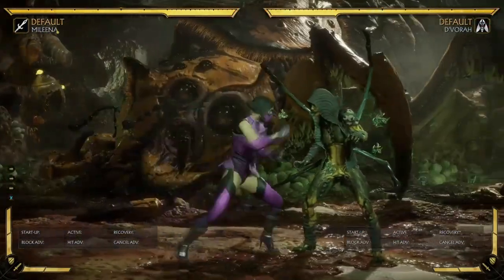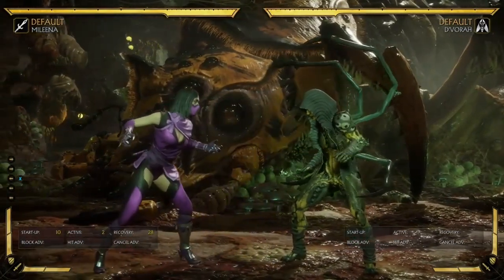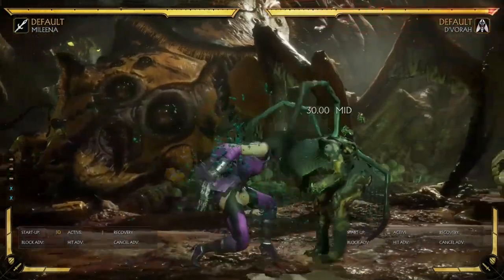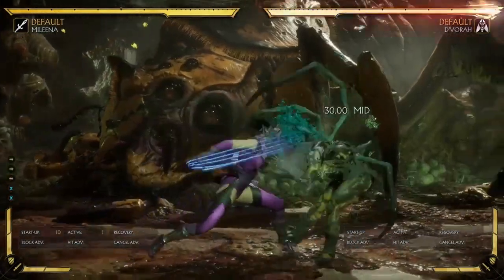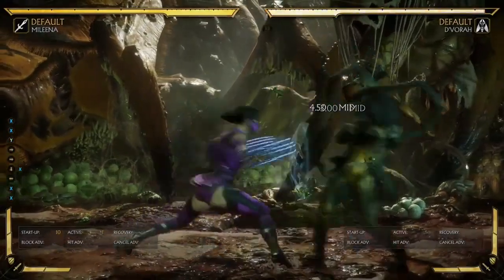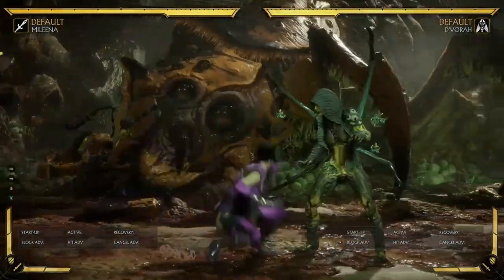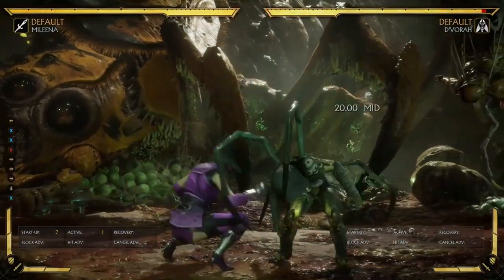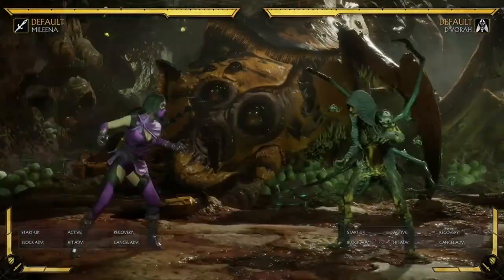Her back 1 is her best mid string — it's 10 frames, one of the faster mids. The only bad thing about it is its range is pretty abysmal. Even when you're right in each other's face, this move is going to miss — you have to be really close, basically on top of your opponent for it to hit. But at least it's 10 frames, which makes up for its kind of bad range. Off of it, she has either back 1-1-2, which is safe but it's a high they can duck under, or she can jail into her amplified side toss to keep herself safe at minus 6 with pushback. She also has back 1-1-4, which is death on block at minus 14 and doesn't have great pushback, but this string is actually quite useful.